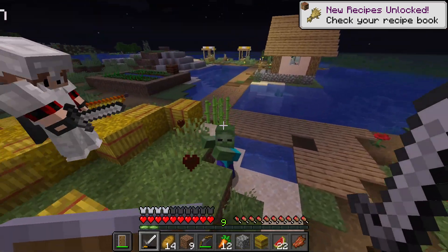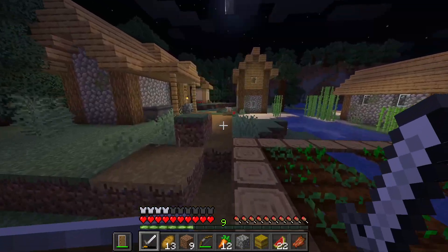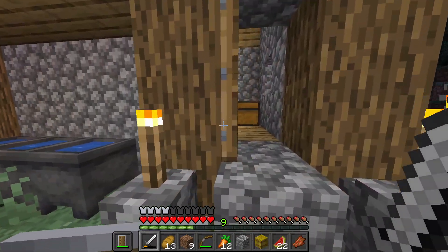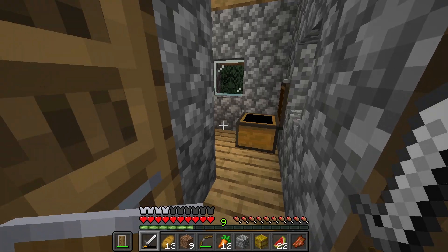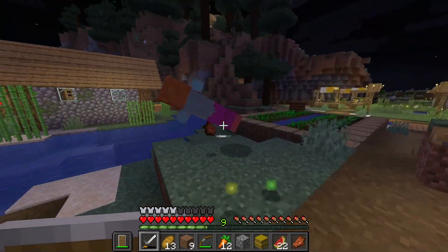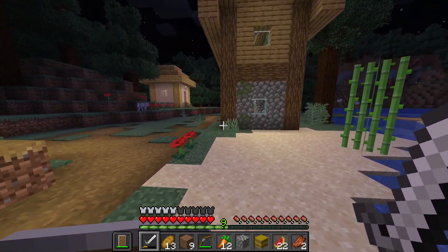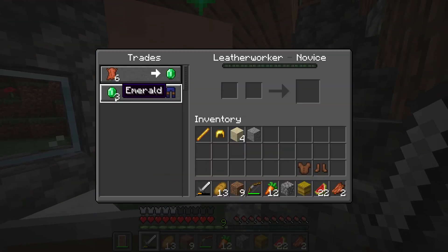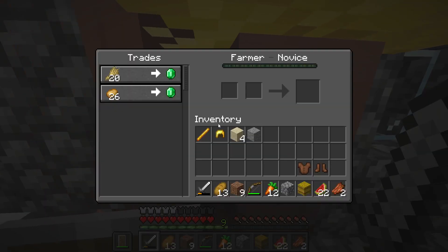They have a lot of hay bales - fifteen for an emerald, that's a really good trade. Did you find any beds? Yeah, there's some beds in these houses. I found a chest with leather armor. Let's sleep. These guys have good trades - six leather for an emerald.